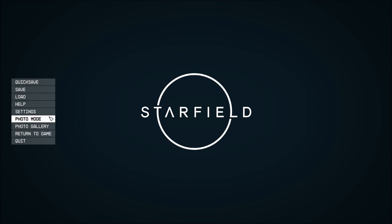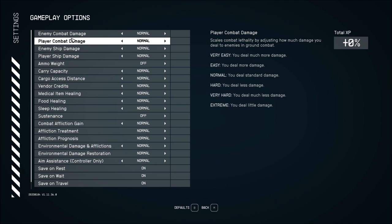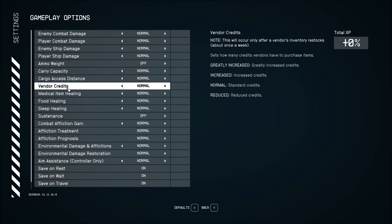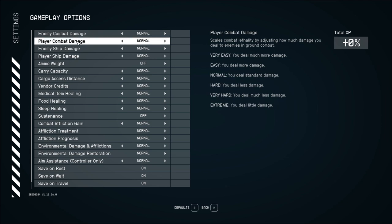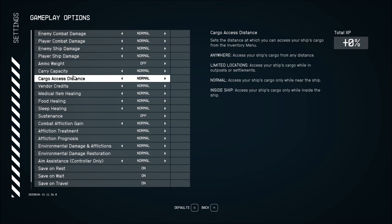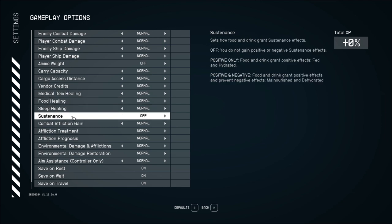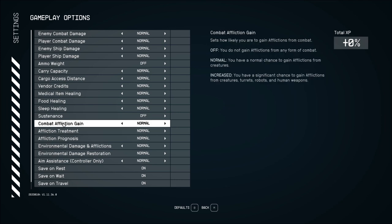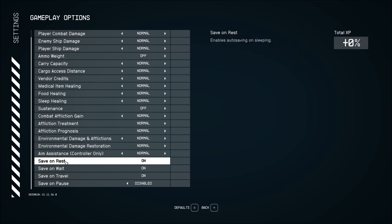Difficulty options added in. Let me just see — vendor credits. So you can change your enemy combat damage and how much damage you do. Ammo weight is off — ammo has no weight for me right now. You can change your carry capacity, how much med packs heal. A lot of options. Sustenance — yes, this is the survival stuff. That's how food and drink grant sustenance effects. I'm not a big fan of them — I found it just too much busy work for me. Well, I can see how people would enjoy it.